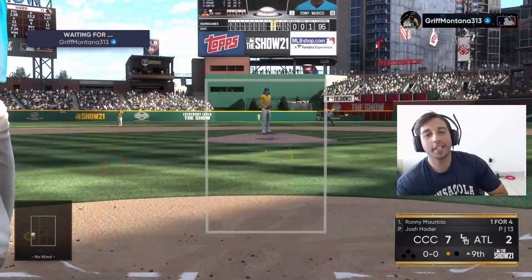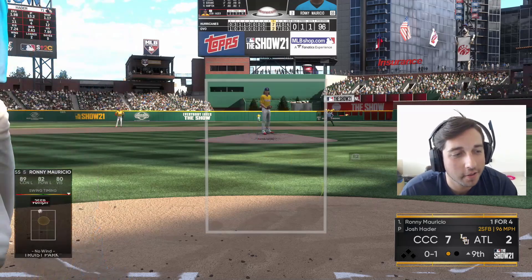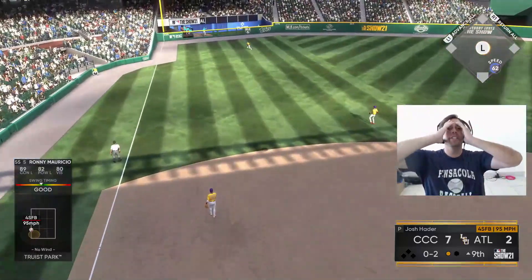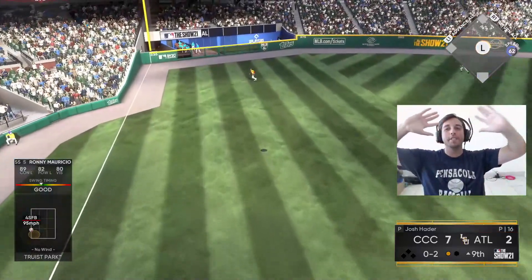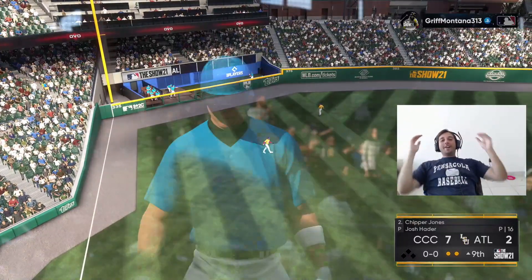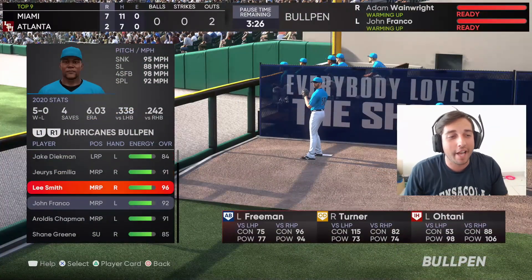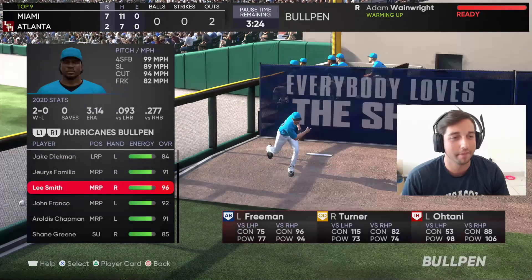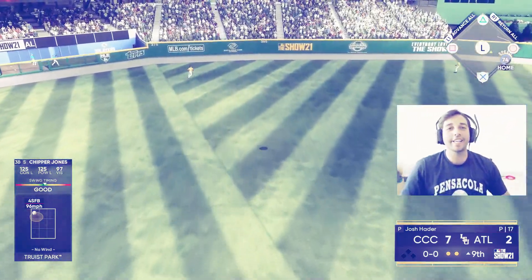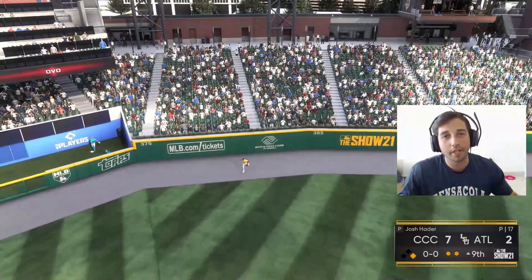Here comes Ronnie — his fifth at-bat of the game, his fourth versus a lefty. We just missed our second bomb — we have to hit that pitch. A good pitch to hit and we just missed it. Well, Ronnie goes one-for-five. He had a bomb, that's what matters — he hit a bomb in his debut. Then Chipper gets hold of one — is it gone? It is! Chipper hits his second bomb of the game, we take an eight-to-two lead.